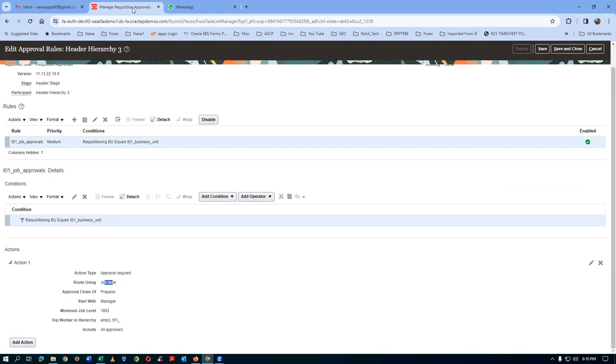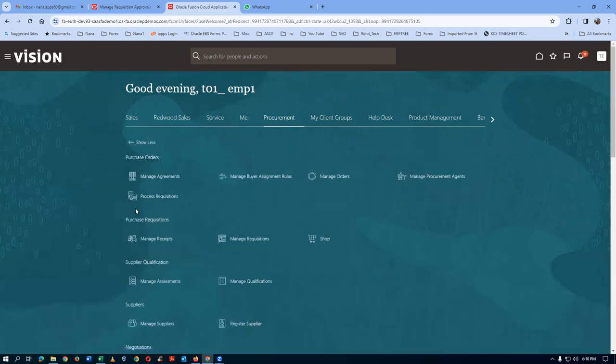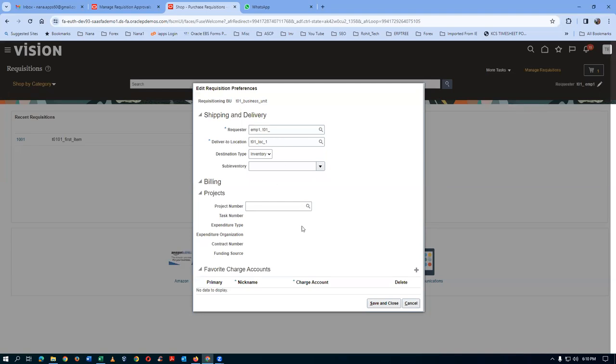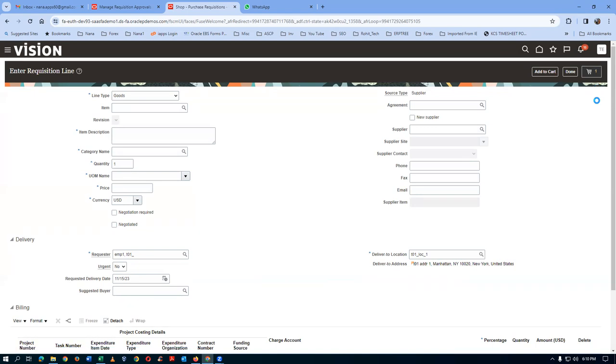I'll right-click and duplicate. Going to Procurement - the purchase requisition is not appearing as an icon here. On the left-hand side, go to Show More and find Purchase Requisition with a Shop option. Going to the purchase requisition shop - if you go to More Tasks and then Update Requisition Preferences, I updated it for ORG1 and sub-inventory is not required. I'll delete the existing requisition line and add a new one.